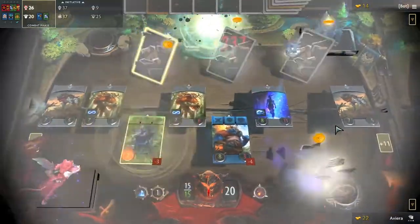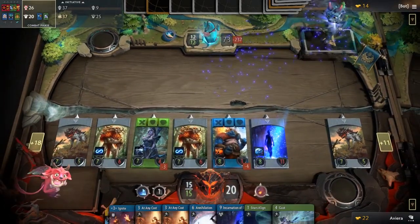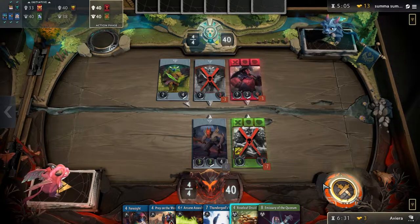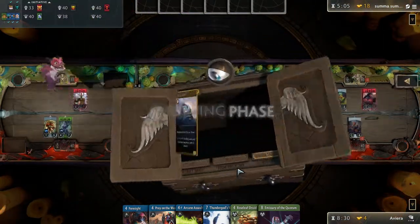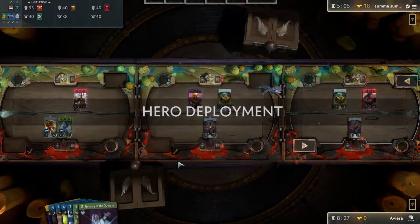Even if Kanna is successfully pushing the Ancient on her own, you should not ignore the other lanes that your heroes are in, to ensure that you maintain board presence wherever you are able to. Combo decks are easy to pick up but are difficult to master, and it'll take a few games to get a full understanding of the setups that can start the combo. But once you do, you will have a lot of fun playing card after card without your opponent being able to do anything.